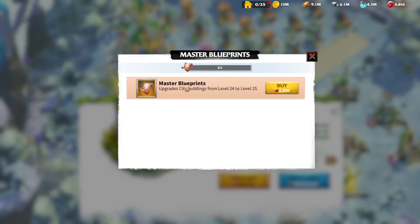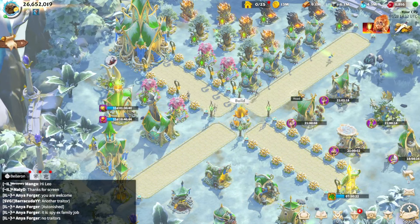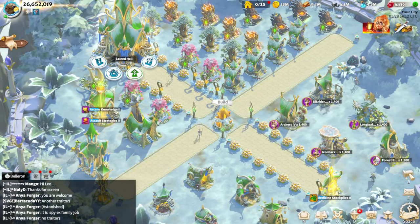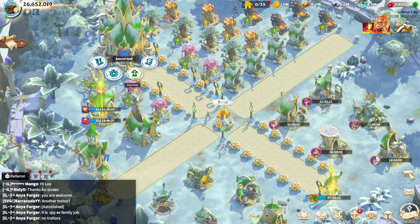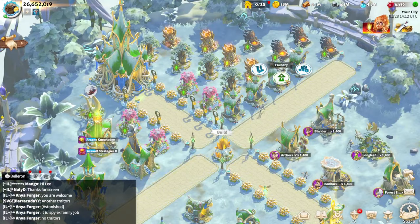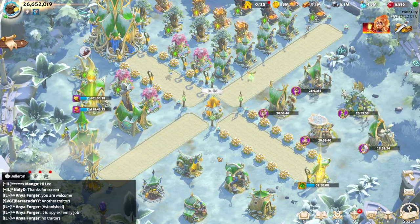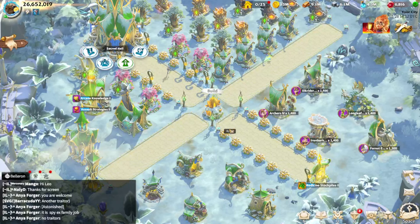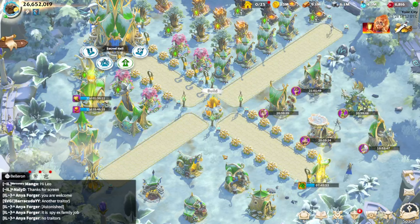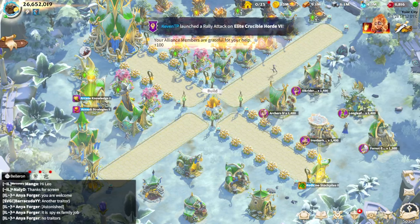You also need a Master's Blueprint, which costs 2,000 gems. For a free-to-play player I prefer spending gems on new heroes rather than buildings, so I don't fall behind during the season. Level 24 Sacred Hall should be your main priority — just build whatever the Sacred Hall requires, like the Foundry and Alliance Center.